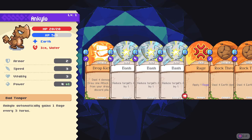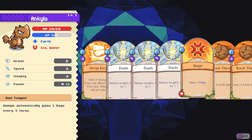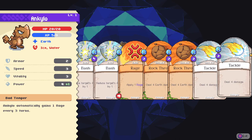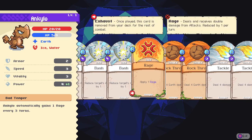We have Ankylo, which is an earth type. And earth types are weak to ice and water, which is understandable. 2 armor, 3 speed, 3 vitality and 5 power. That doesn't look amazing. Ankylo automatically gains 1 rage every few turns. What does rage do? Rage deals and receives double damage from attacks, and reduces by 1 per turn.